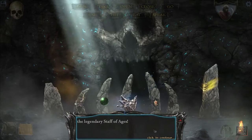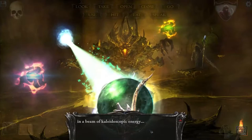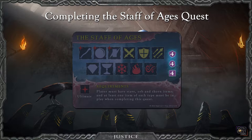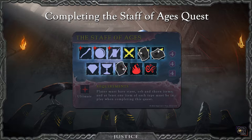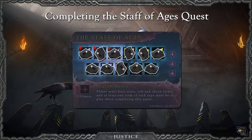Winning the game is a bit different from the base game. There is an additional way to win the game instantly, and that is completing the Staff of Ages quest. To complete the quest, the following conditions must be met: 1. The player completing the quest must meet the Staff of Ages quest cost, which is 4 physical, 4 general, and 4 mental. 2. The player must have in their acquired items the orb, the stave, and the thorn relic items in play. 3. There must be at least one acquired item of each type in play amongst all players combined, which means the player completing the quest doesn't need to have one of each item, but combined among all players there must be at least one of each in play.